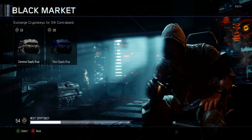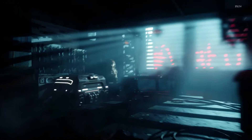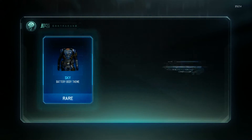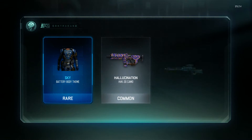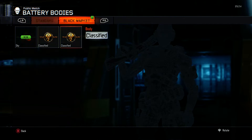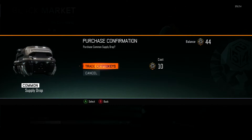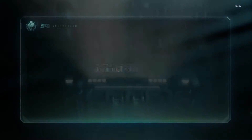Two down, five to go. It started off pretty great, so let's open our third Common Supply Drop, and we follow it up with another Rare. Three decent ones in a row — it's a Sky Battery Body Theme, which is pretty cool. I don't use Battery that much, but it kind of goes well with the Arctic headpiece as well. I'll take that.